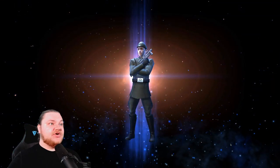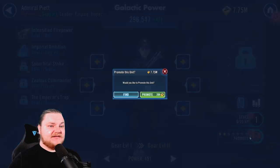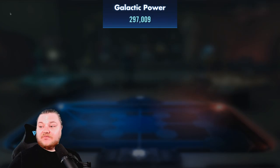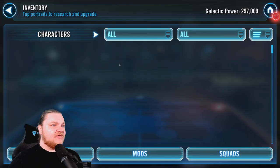We'll activate him and I think we'll promote him because I think it's like 25k or something — not a lot. We have a good amount of cash on hand. 20k — yeah, sure. So there you go, Piet. Now we have a little bit of time left, let's go in here and do some farming real quick.